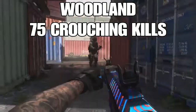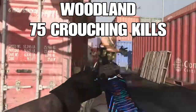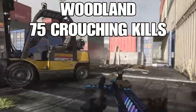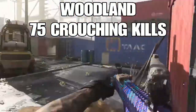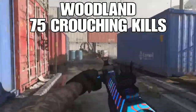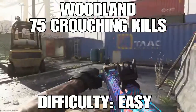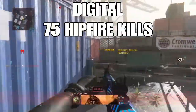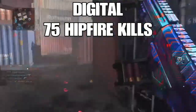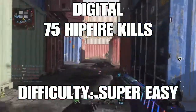Woodland requires 75 crouching kills — also really easy. Get your hip fire kills while going for crouching kills; you can kill two birds with one stone. It's the easiest and most efficient way to complete the shotguns, and you'll save yourself tons of hours just duck-walking around. Difficulty: Easy. Digital is similar — do it alongside Woodland and you'll probably get your Woodland, Digital, and Splinter all at once. Difficulty: Super Easy.